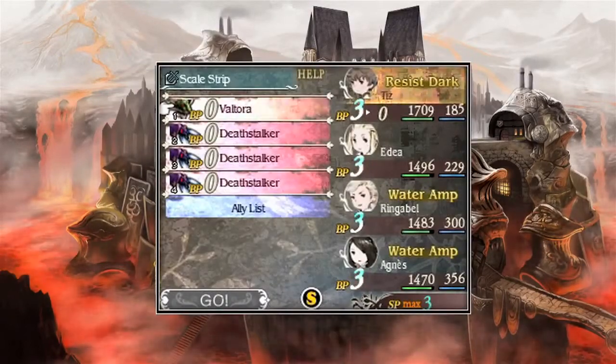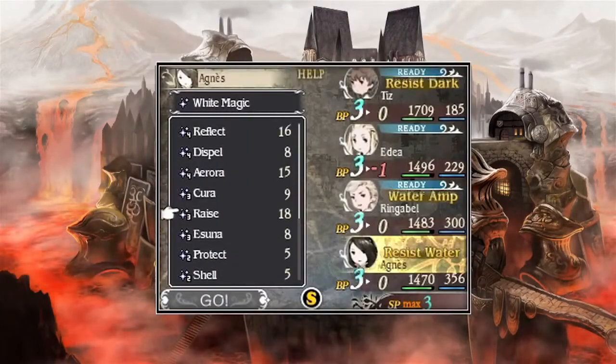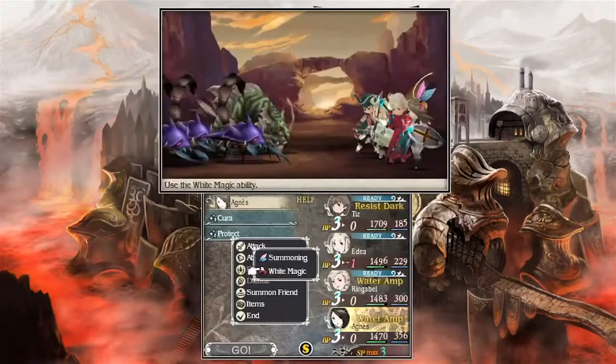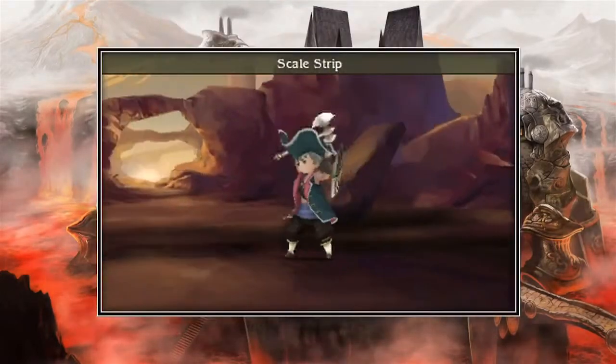Select the Default option to have your character shield themselves for a whole turn. This increases their defense and builds up Brave Points, which can also be collected by borrowing them from a future turn.